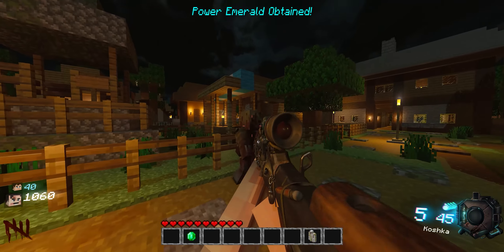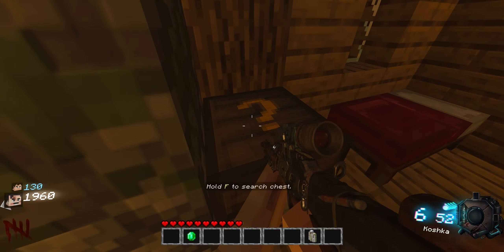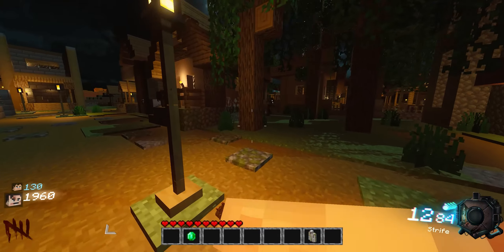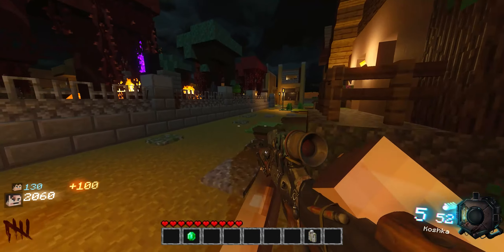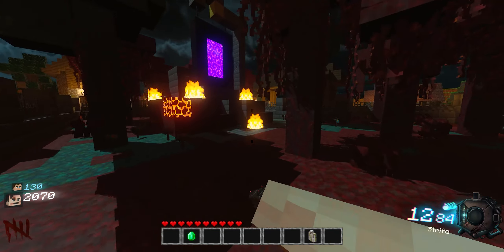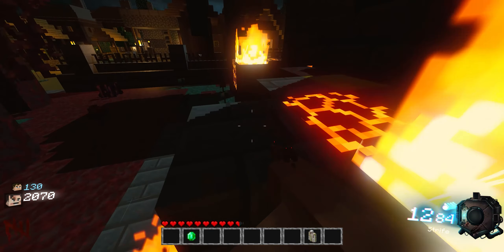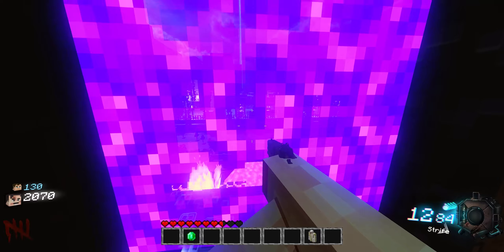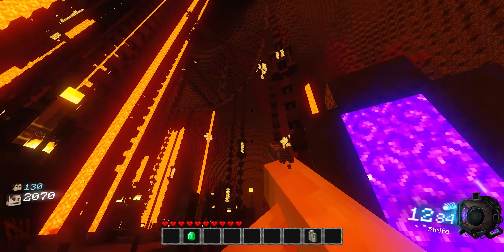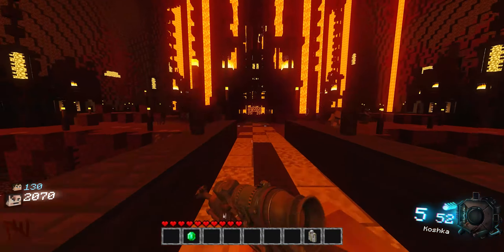Power emerald? I picked up an emerald. Search chest — oh that's what you mean. Fine axe. The fire actually hurts you. This is weird — spawned in a stronghold. Dude this is Call of Duty Zombies, that's wild.